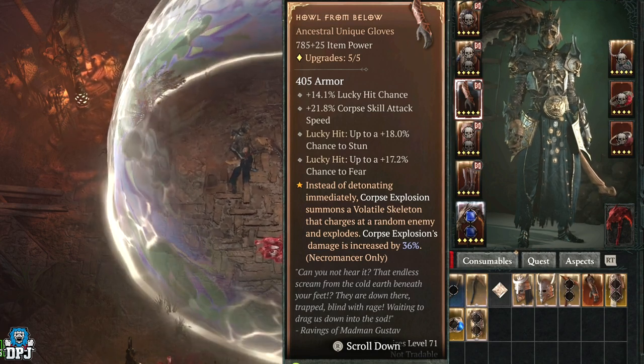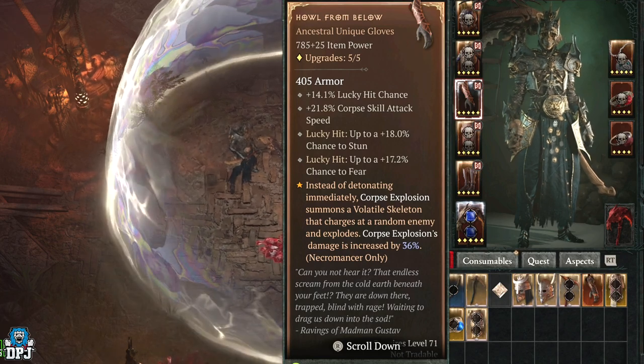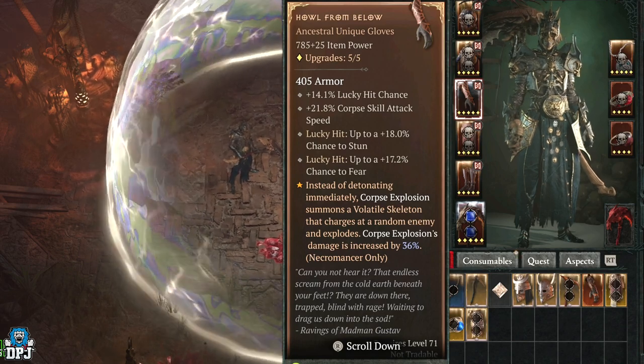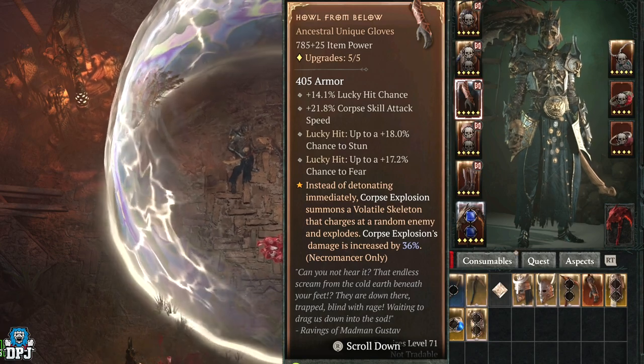If you're a necromancer and corpse explosion is your main, the Howl from Below unique gloves are absolutely beautiful. If you enjoyed the video, leaving a like really helps, and if you want to see more be sure to subscribe. Hopefully I will see you on the next one.